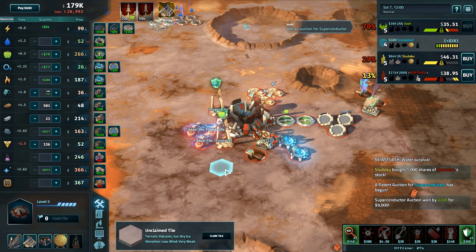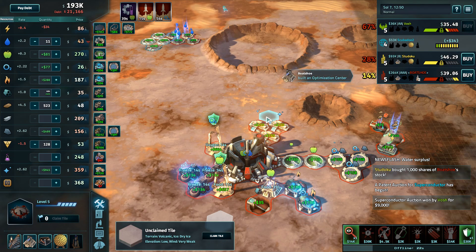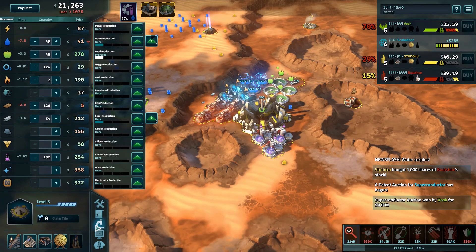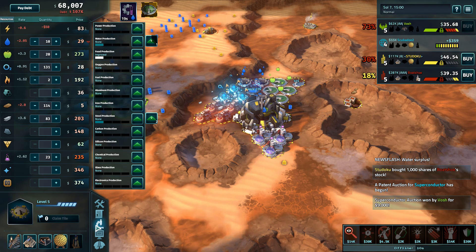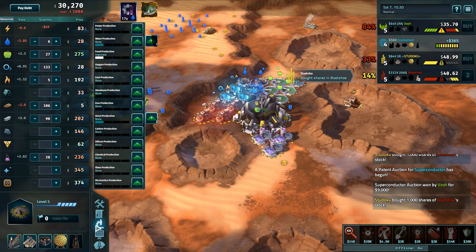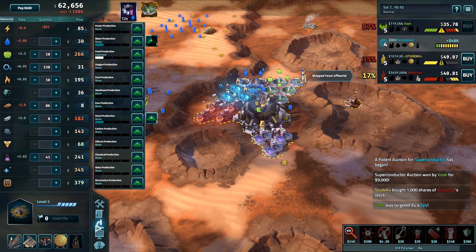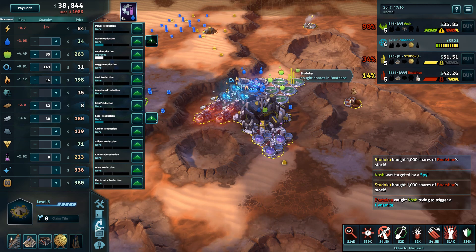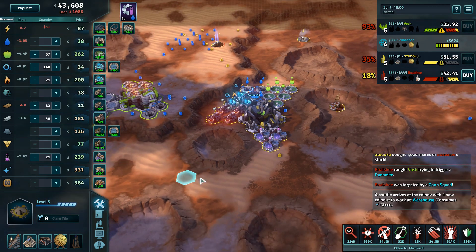Look at this glass money — it's so good. Superconductor for 9,000 — that's a really nice pickup for Vosh. He's just had these couple of wind turbines running for quite a while and those are going to do plenty moving forward with Superconductor. We do have Optimization Centers on the board — Boatshoe going into one, Studoku with one just a bit earlier. Honestly Optimization Centers probably should have been built a while ago; there are so many prices north of 200 that even optimizing one or two pips would have a great payoff.